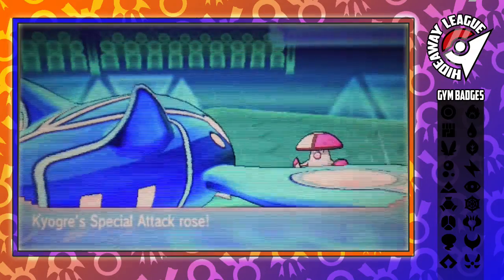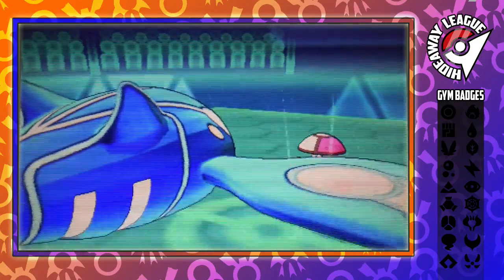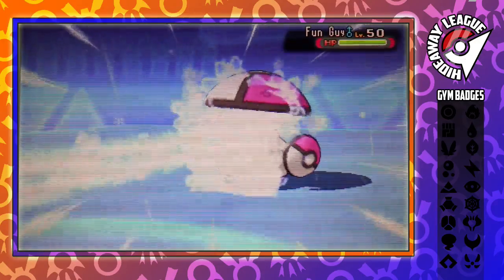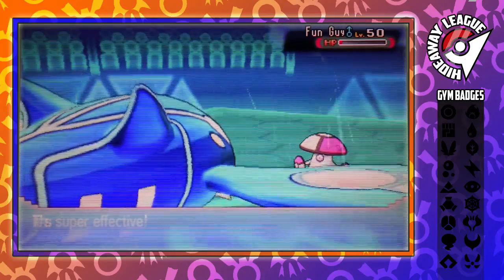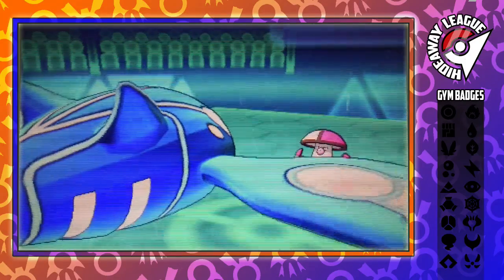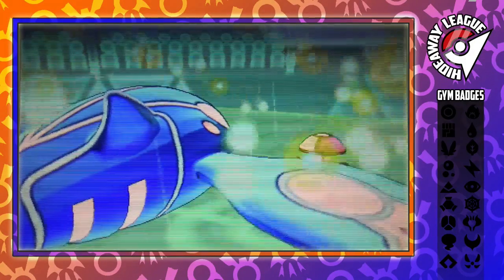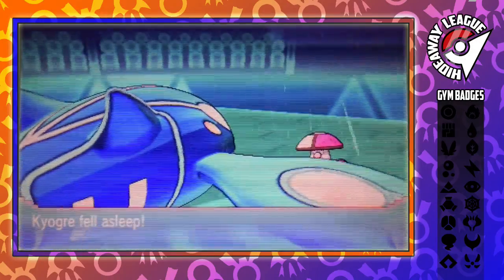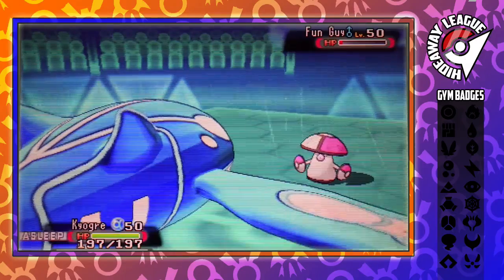I know this thing's going to go for Spore, so I'm hoping Ice Beam is going to take this thing out. Now, this thing must be specially defensively invested, because it just misses the takedown — either that or I got a low roll. I didn't have Calc up at this point. And it goes for Spore, putting my Kyogre to sleep, which is a little bit bad for me.